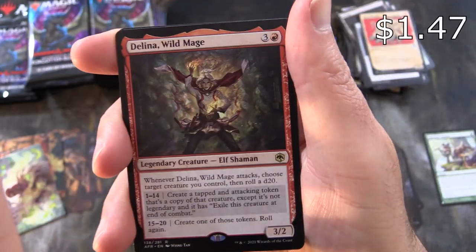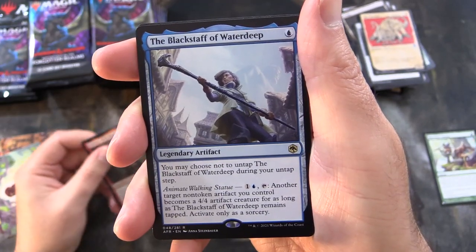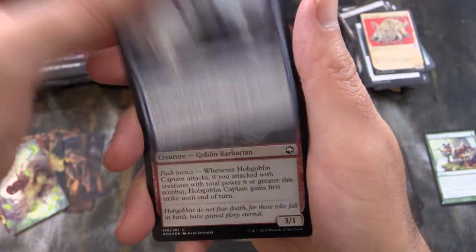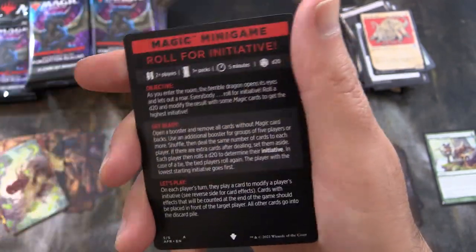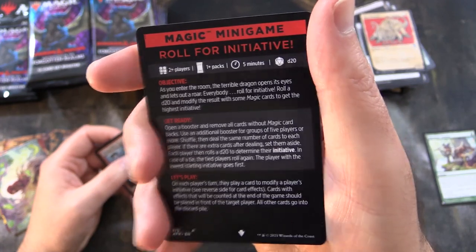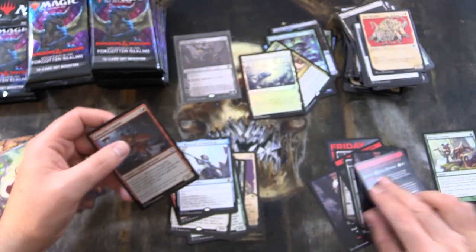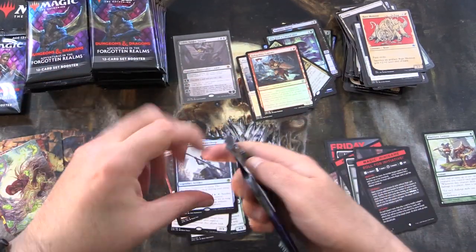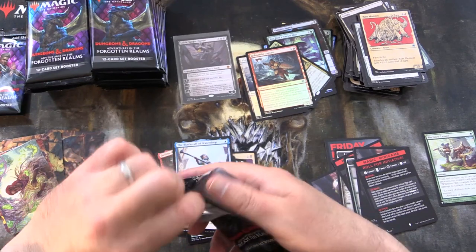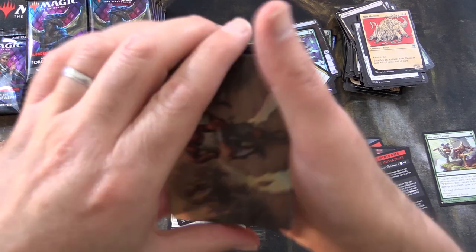Our first rare here is Delina Wild Mage — I think we're gonna get a couple here. The Black Staff of Waterdeep, foil Hobgoblin Captain Goblin Barbarian, and Magic Minigame Roll 4 Initiative. We're about a third of the way through the box. Hoping things will pick up. We've got Hobgoblin Bandit Lord — there he is.